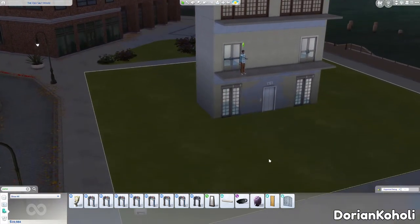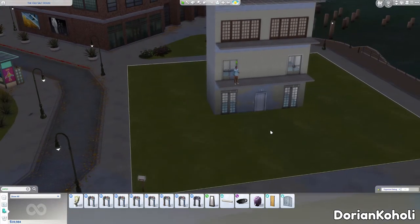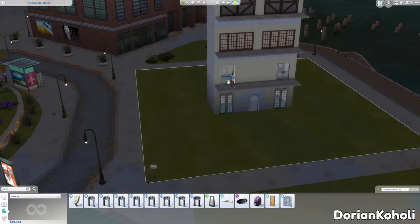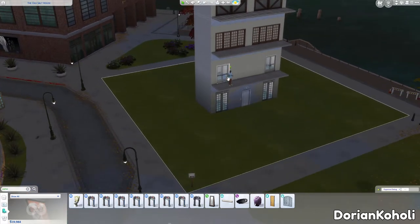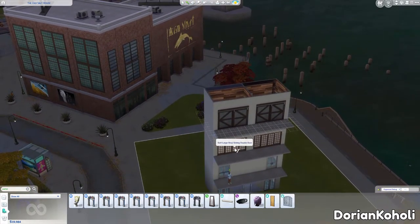I also showed a few different door options. Unfortunately, there isn't a really good elevator door within the pre-made doors available. Personally I like the Moschino sliding door, but you can use pretty much any door — a double door is probably the best for realism, preferably a double sliding door. I also use the large shoji sliding double door from Snowy Escape.